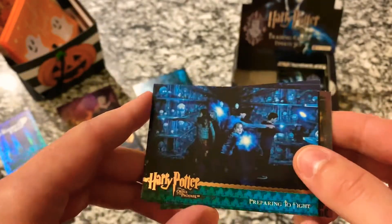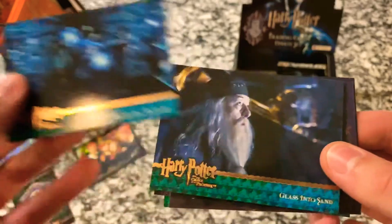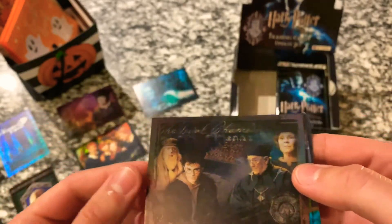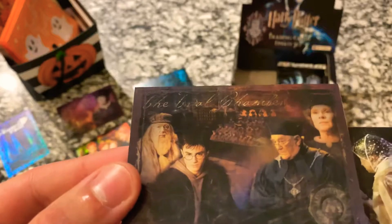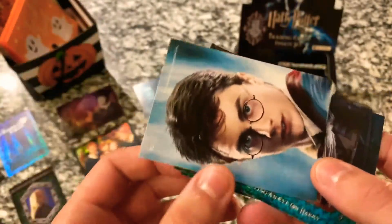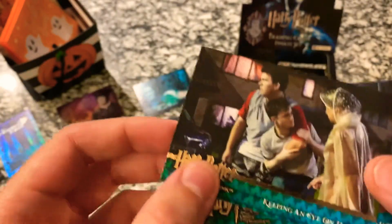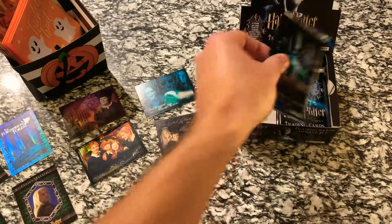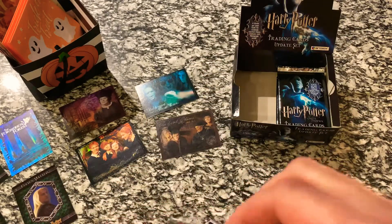So I think we got another chase card — it might be a duplicate of the Ministry. We got another Bellatrix Lestrange, but actually this one is different, this one is the Trial Chamber. So we got another piece of the puzzle, and this is Harry Potter's face. That's our fourth foil card. We're getting close — who knows, maybe we'll complete the puzzle. Let's see what these other packs have in store for us.